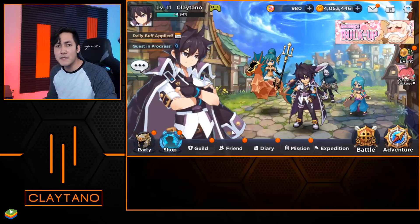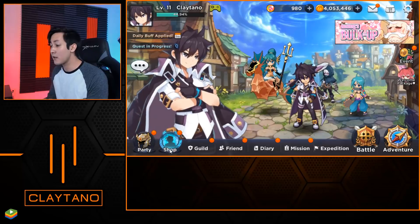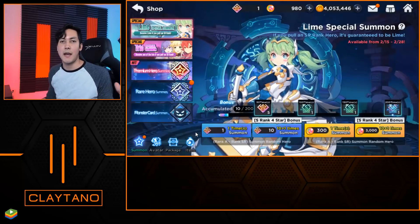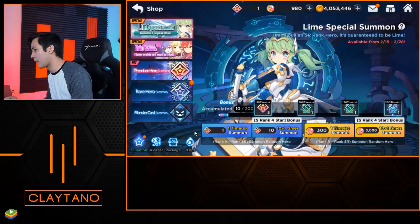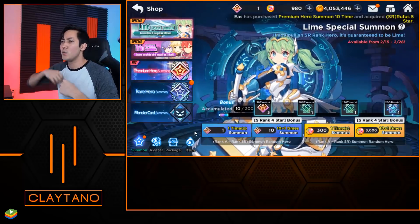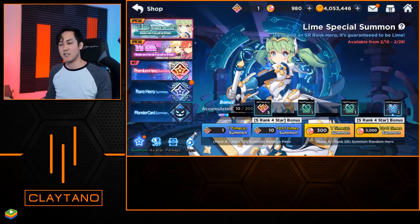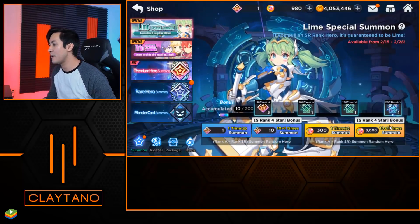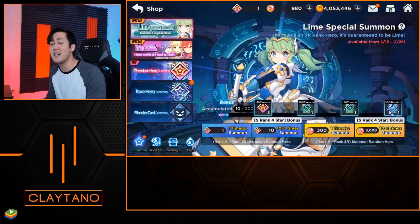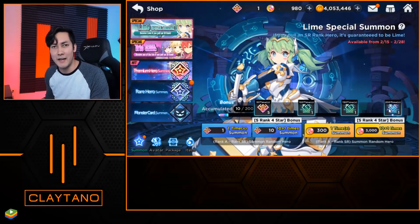The first thing I want to show you guys is why this game is so extremely free-to-play friendly. I'm going to click on the shop and go to summon — of course it's the most exciting thing to do in almost any gacha game; that's why they're called gacha games. After you summon 200 times — which isn't actually a lot because you get a lot of summons as you play through adventure mode and everything else — you'll accumulate a bunch of gems that just start piling in.